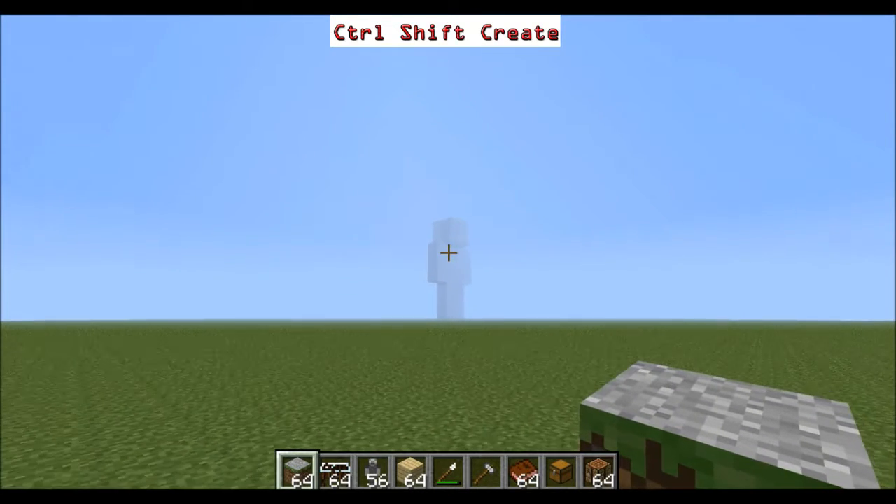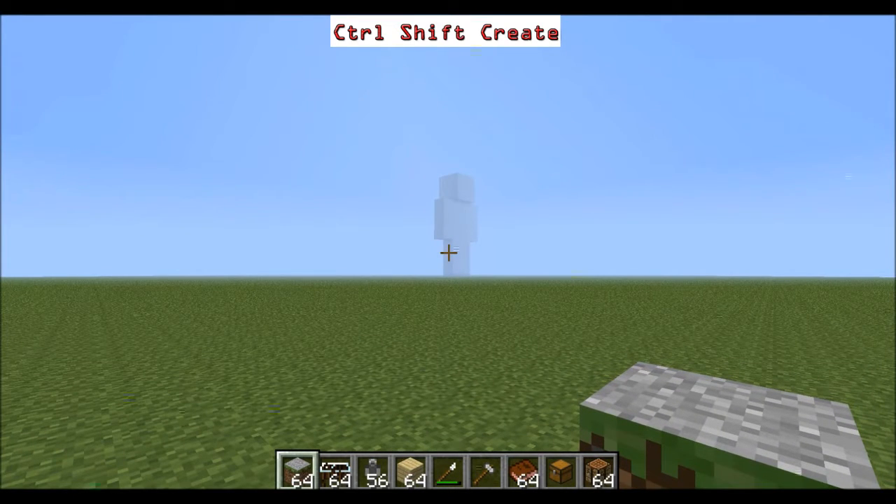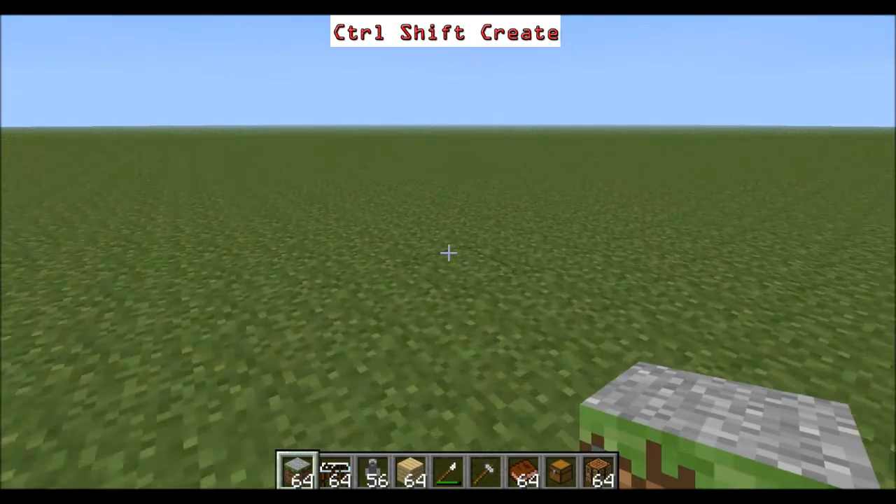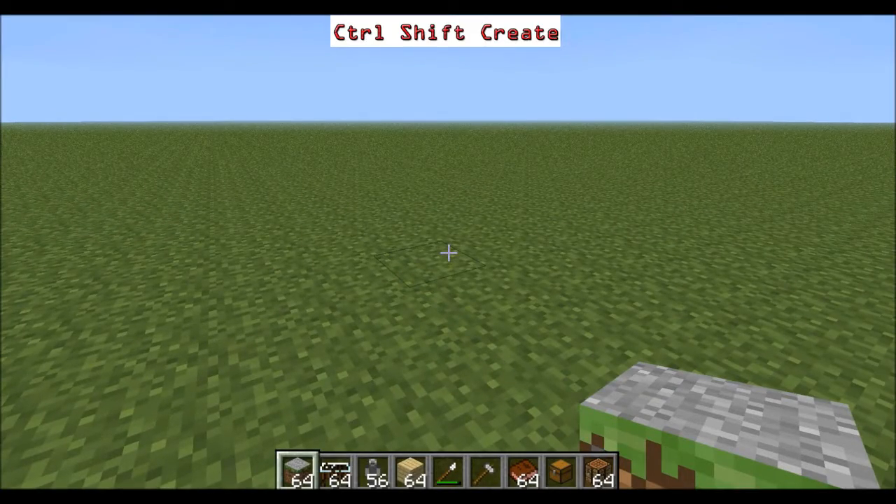That thing over there in front of me is a giant statue. But the giant statue generator which I'm actually holding at the moment doesn't quite work yet, so it'll just look like a giant statue made out of clay, but they promise that'll be working soon. So onwards with the mod.